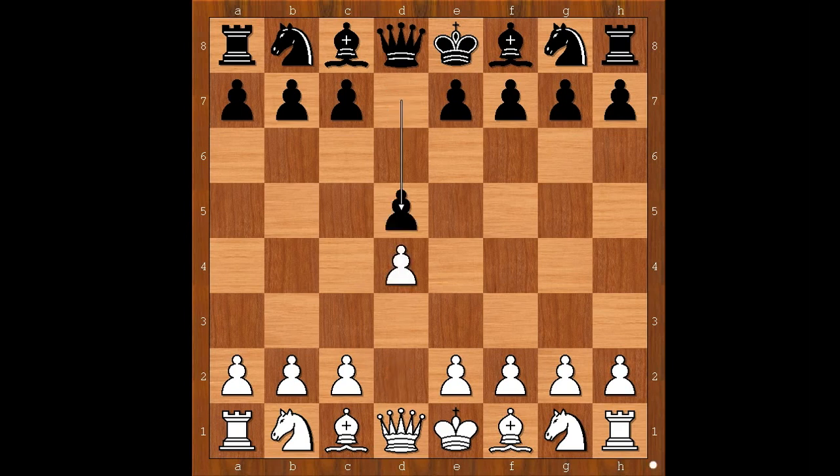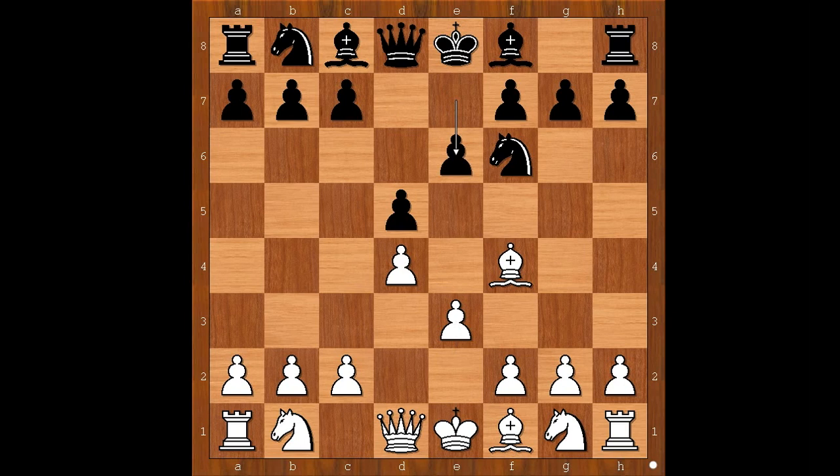My opponent played d5. Bishop to f4 — the London System. Knight to f6, e3, e6, c3, bishop to d6, bishop to g3, and black captured. H takes on g3.